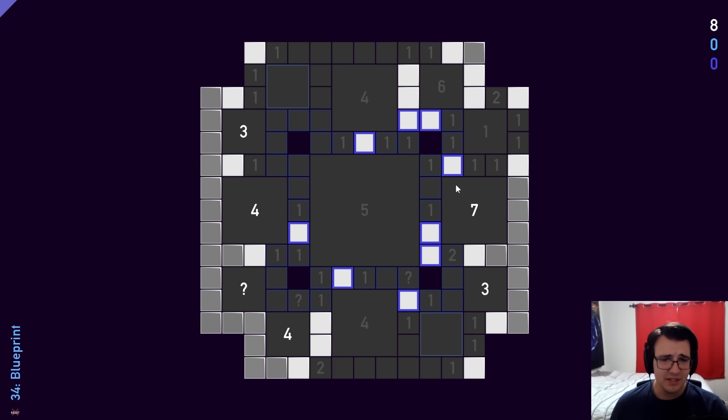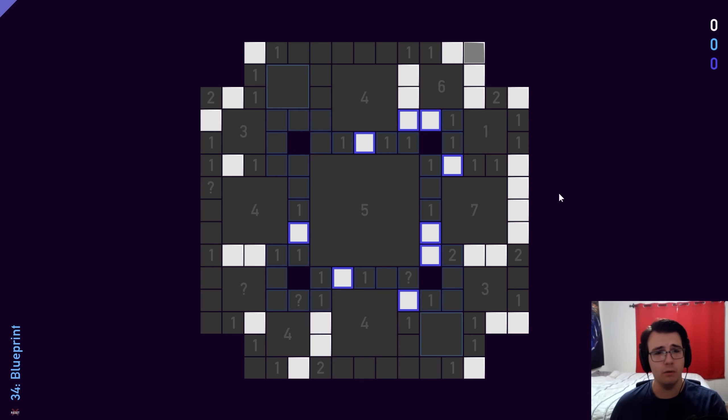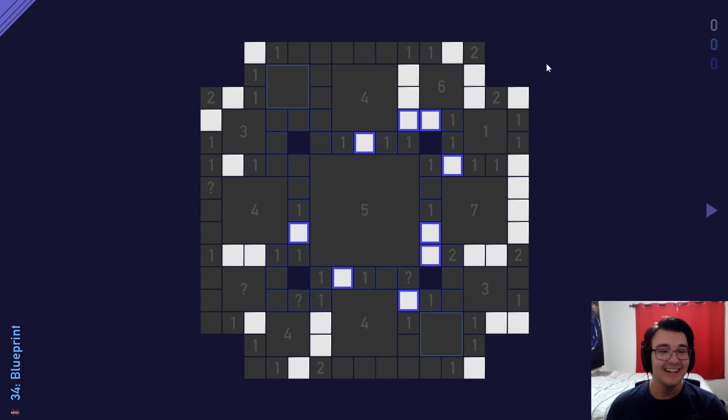Eight mines to go. The 7 has 1, 2, 3 — so there are four cells left and all of them have to be mines to make the 7, allowing me to complete the 3 down below and get that miniature 1. There are three mines to go. One of them is next to the big 3, one is next to the big 4, and one is next to the other big 4. So everything not orthogonally adjacent can be gotten rid of. And if one of these two is a mine, neither of these are mines. It's just one of these two, so I can get rid of the rest. And there we go — good puzzle.